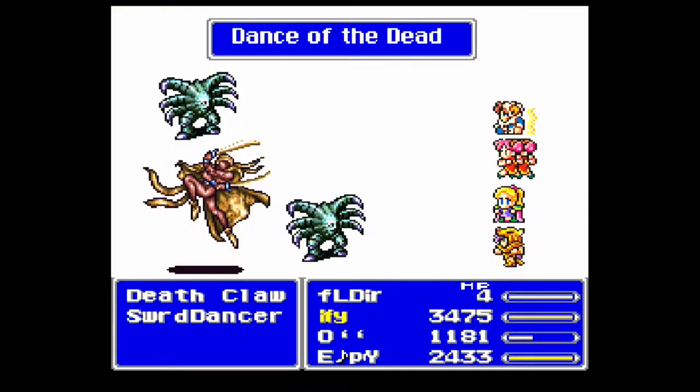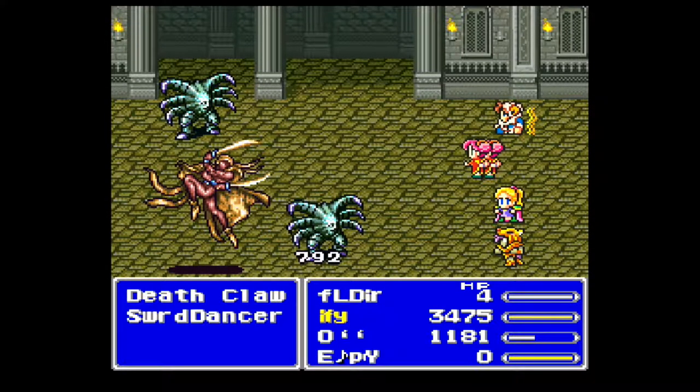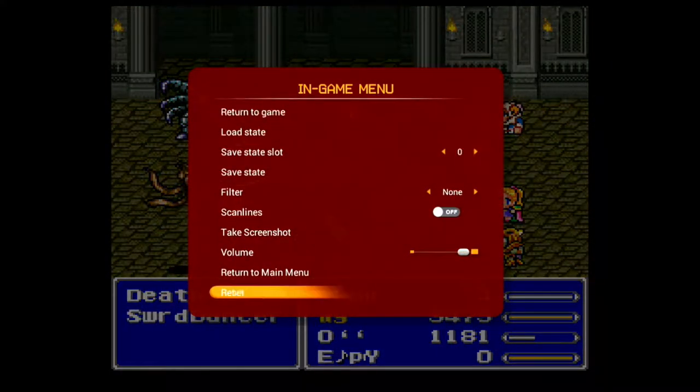I'm going to go back to the home menu. When you pause, you can do save states, change things — you've got the scale slot, you can take screenshots, turn the volume down, reset, or go to the main menu.